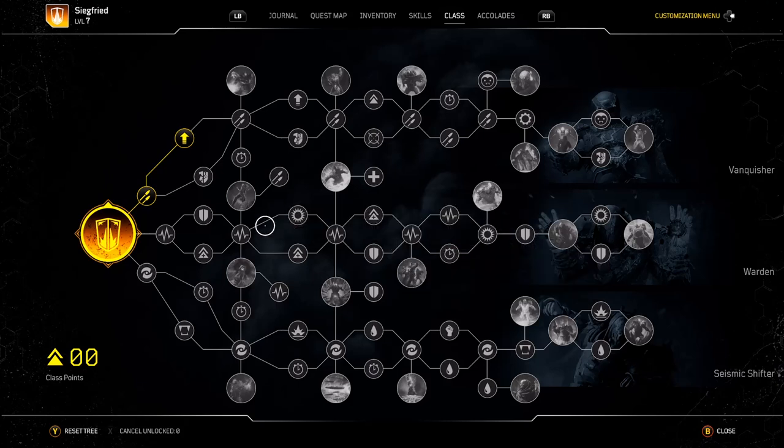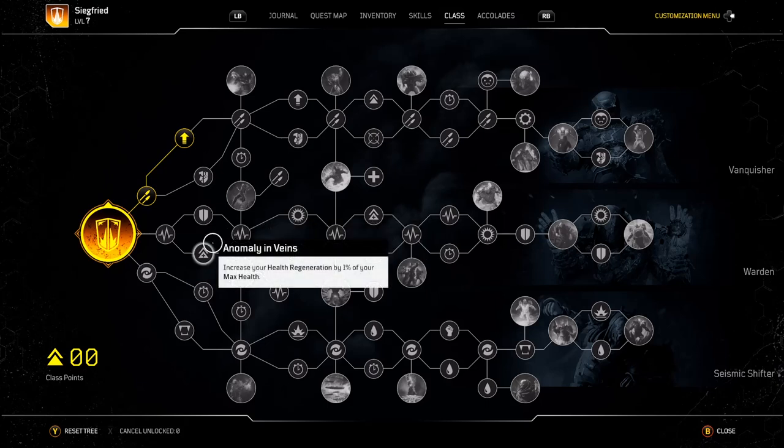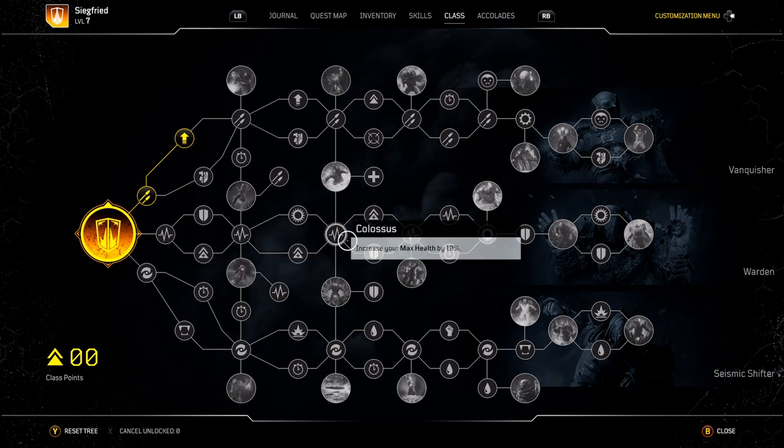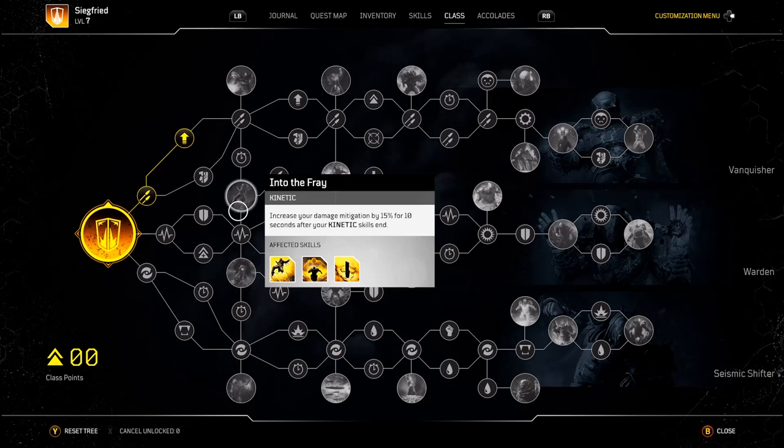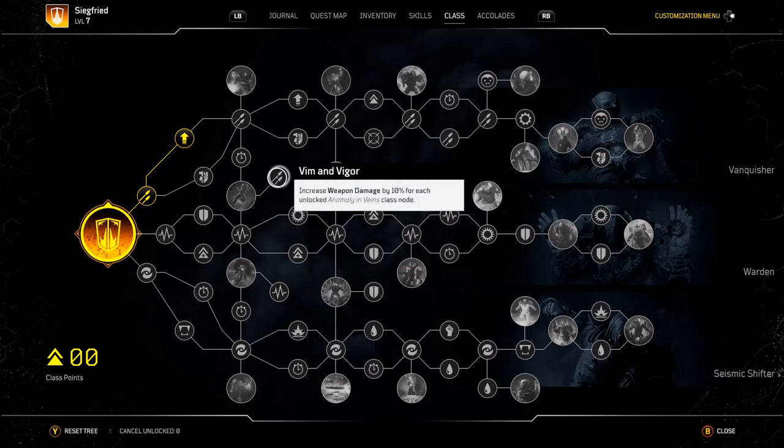The alternative build is if you're not a huge fan of shotguns and you're going to be using more of a variety of weapons. Then you will be taking health regen, health regen again, kinetic, and weapon damage by 10% for each unlocked anomaly. This will give you 30% extra weapon damage for all weapons — that includes your shotguns, all weapons — 30% extra weapon damage regardless if you're in close range or long range. So that's pretty beast.